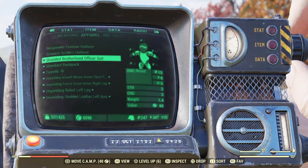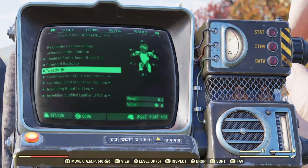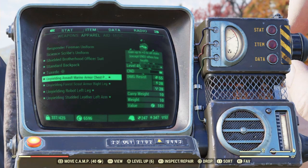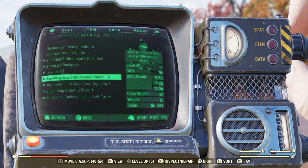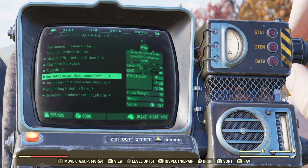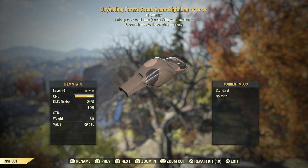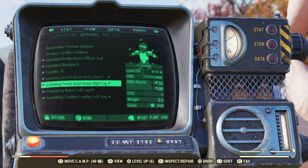The key armour pieces use Unyielding — up to plus 3 on all stats except endurance when at low health, which is essential. The Unyielding Forest Scout armour on the right leg is really good as it has plus 1 strength and plus 3 to all stats when low health. You want to run at around 25% health. Below 20% health, you tend to die a lot more. The current damage output is 1,118.